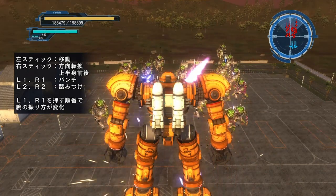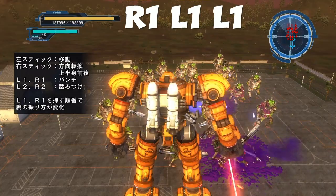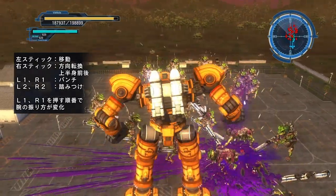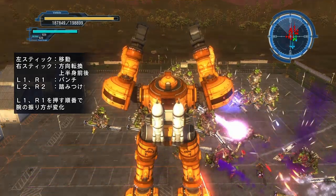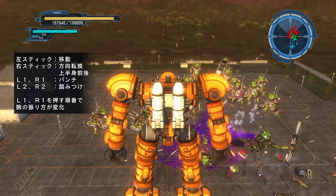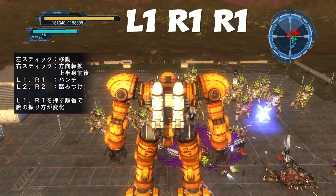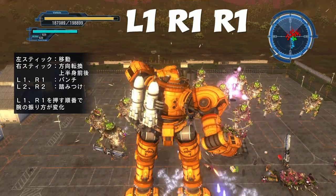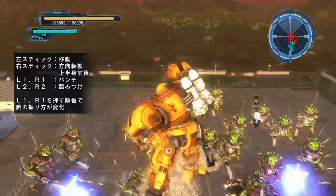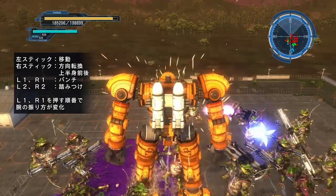Next one is the two-handed scoop — a two-handed underhand scoop — and that's R1 L1 L1. Next up we've got the right hand Hail Mary, and that is L1 R1 R1 R1 L1 L1 R1.